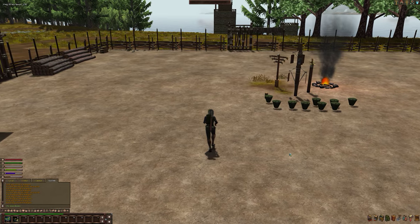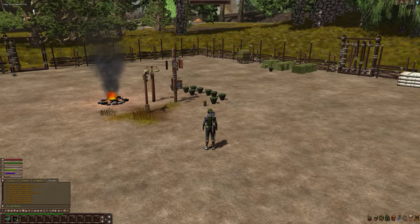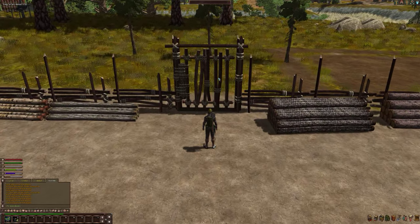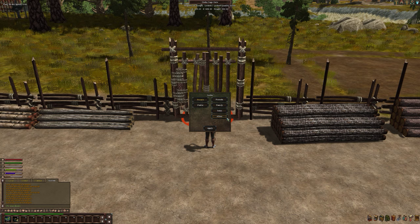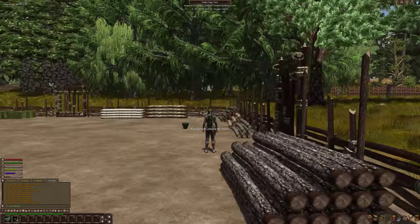There are a couple of other building types — I don't know the names of them right now. But basically this is my area. I've got it all set up and fenced in with four gates. Gates can be set for friends, allies, tribes, or just public or private use so that no one has access.